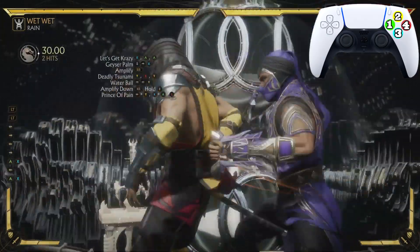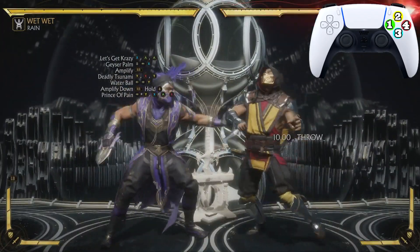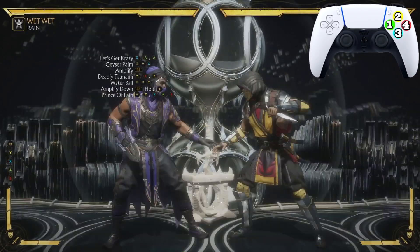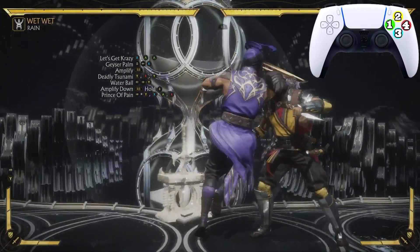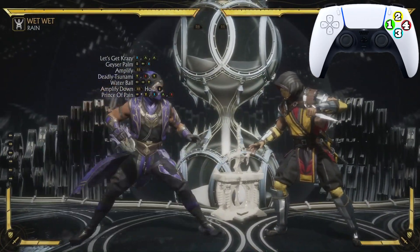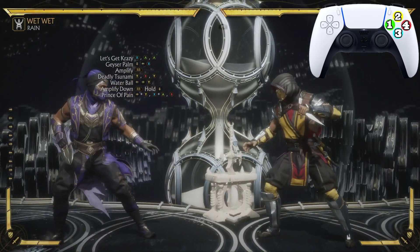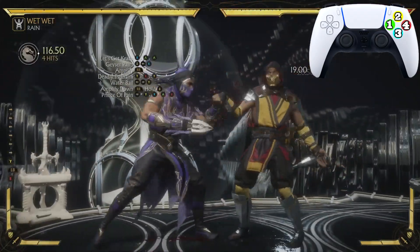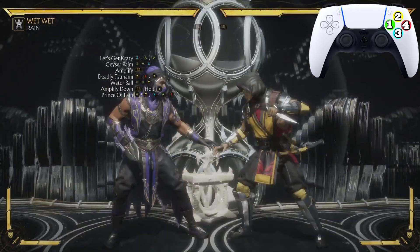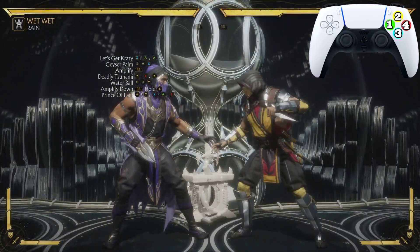That's your grab button by the way — you can do one-plus-three, but you can also use the grab button, so I'm gonna use both. See, that's the one-plus-three, or I just use my grab button. On this move you want to press the four, or B, or Circle if you're on PlayStation — press it when he swipes back towards you. You can also just spam it, that also works.